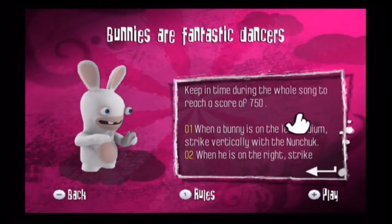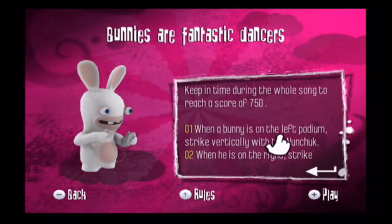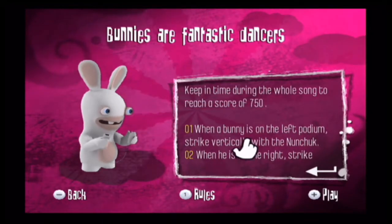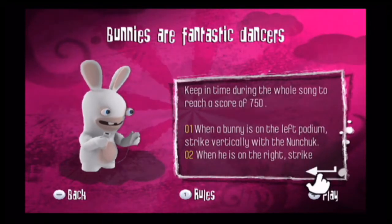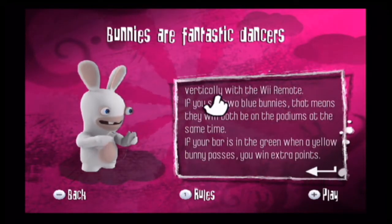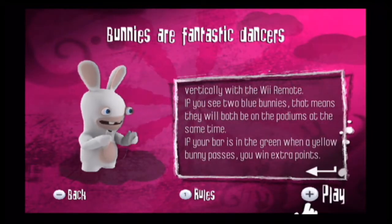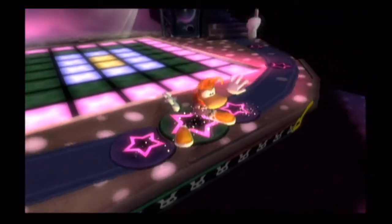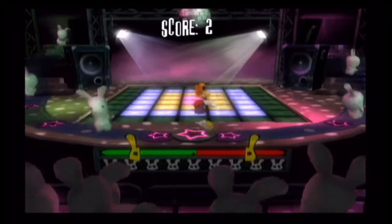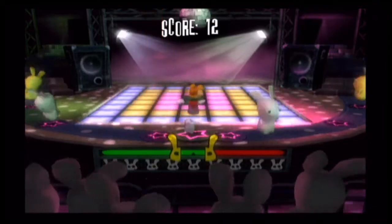'Bunnies Are Fantastic Dancers' — keep time during the whole song to reach a score of 750 points. If the prompt goes to the left, use the nunchuck; if it goes to the right, use the Wiimote; and if both appear at the same time, shake both the Wiimote and nunchuck together to get points.